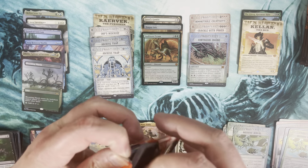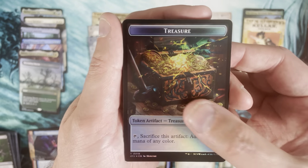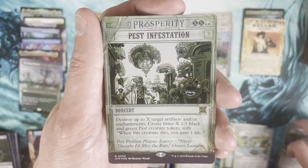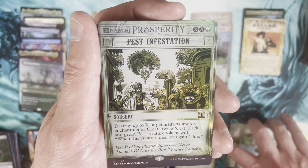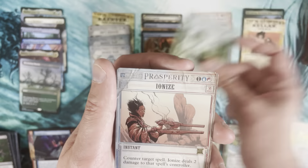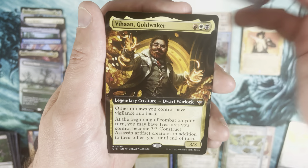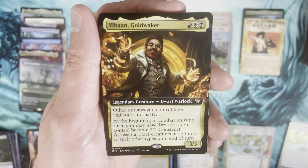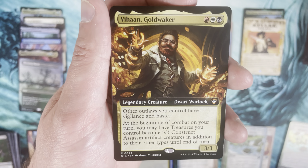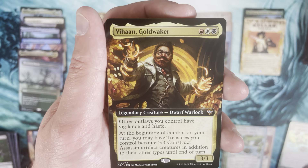That brings us up to eight mythics with four packs remaining. Rare is a Breaking News foil Pest Infestation — actually a very playable card. Ionize, been a minute since I've seen that. Mythic is Vihan Gold Waker — a commander mythic. I haven't looked at the commander decks at all for this set, but I'm guessing this is one of the commanders for the commander decks.